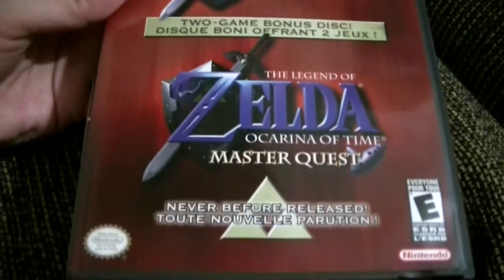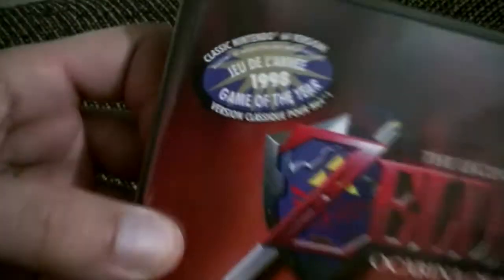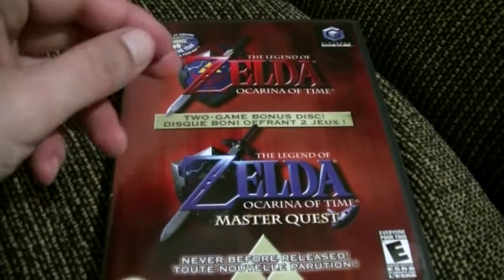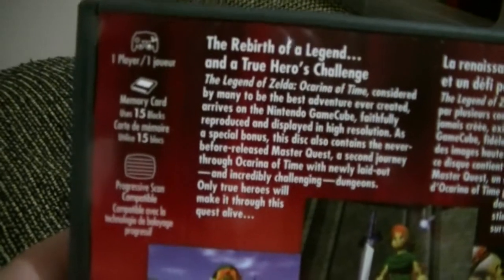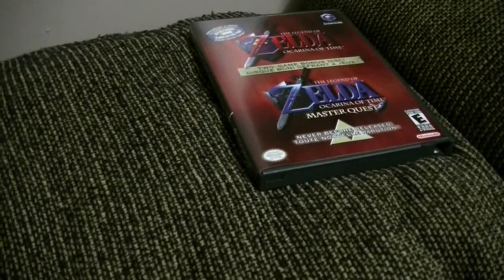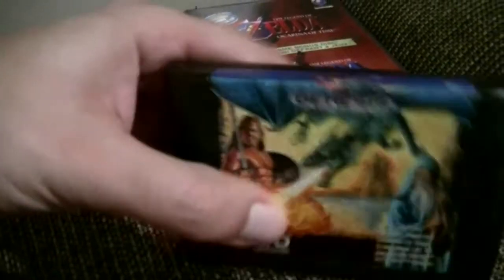The Legend of Zelda Ocarina of Time two-game bonus disc, which also includes the Master Quest — never before released. Apparently the classic Nintendo 64 version, 1998 Game of the Year. We'll be playing this with a proper GameCube controller instead of the N64 thing — I'm gonna get a bit of heat for that. It'll go nicely with the collector's edition disc I already have, so it's a nice little find.